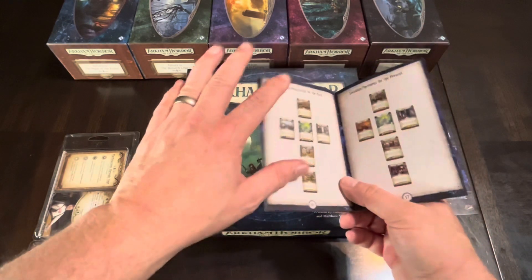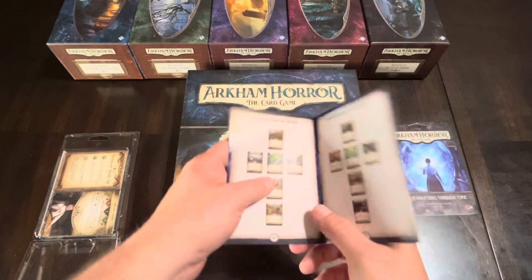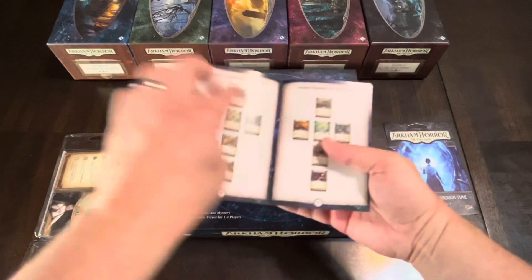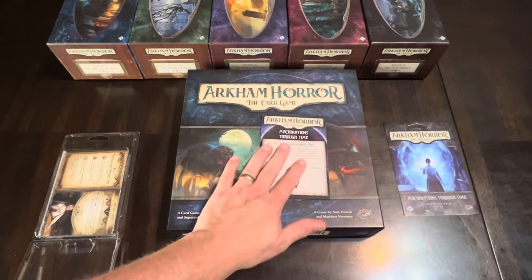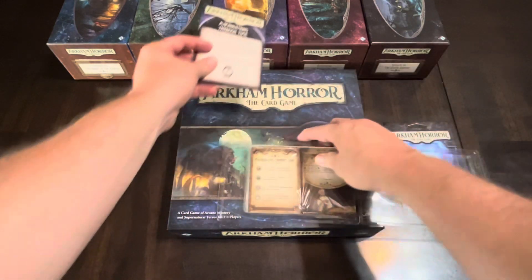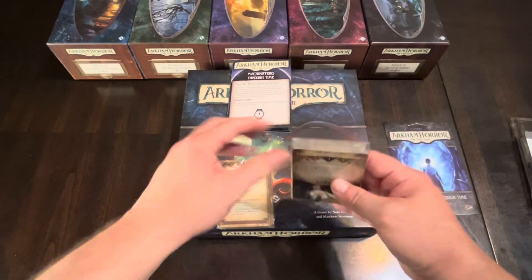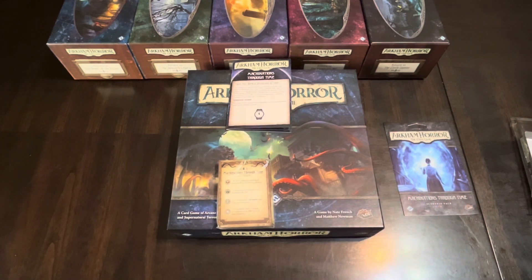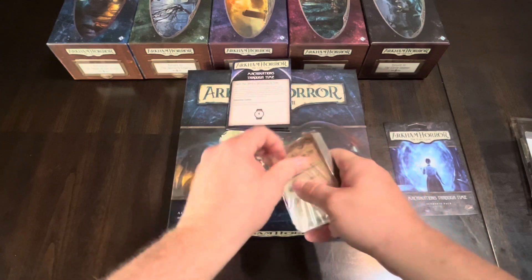Here's a location card for the past. In Arkham Horror the card game you move around on cards — the board is cards. Here's how locations are set up for the past, here for the present, and here for the future. One reason I picked this up is I've always had a soft spot for time travel — books, movies, role-playing games, and board games. Time travel sounds like an interesting concept to explore in Arkham Horror. Let's get out the cards.